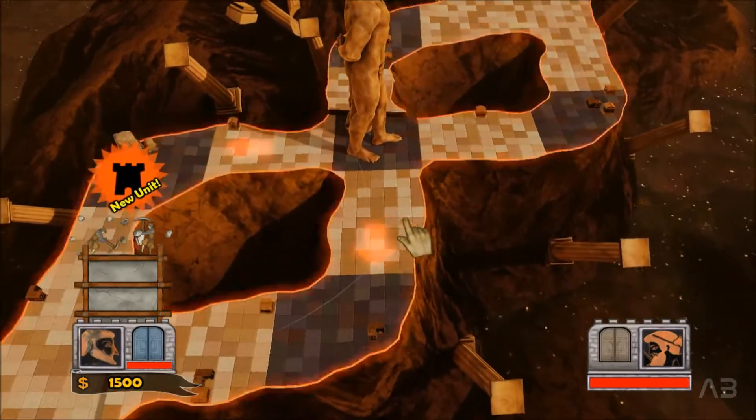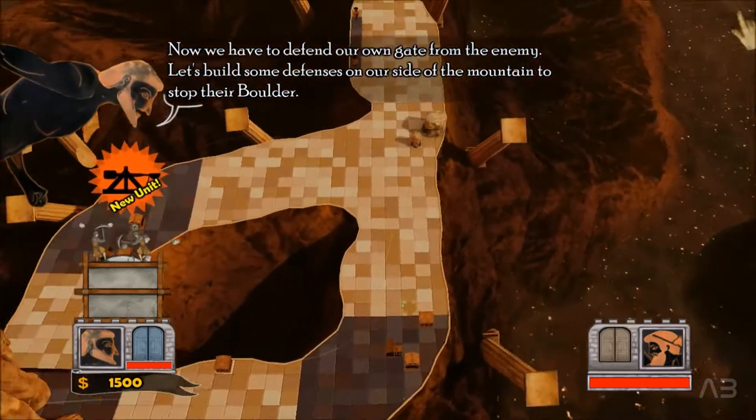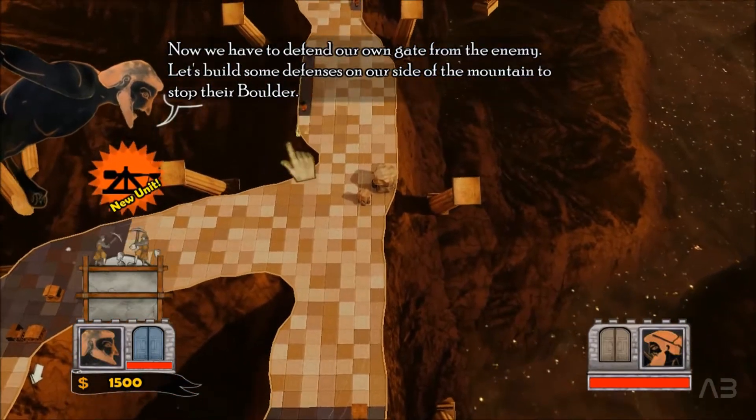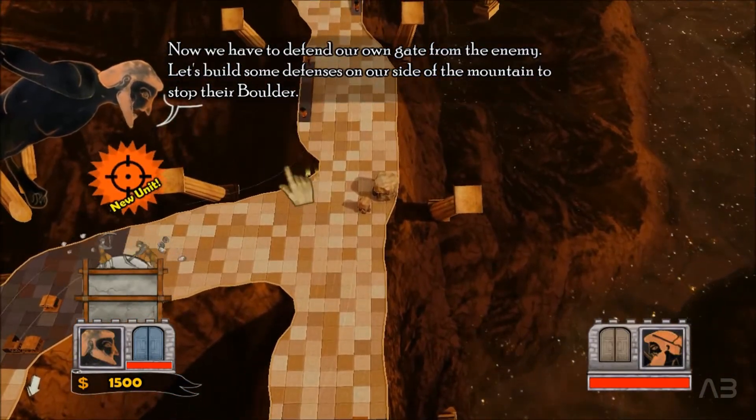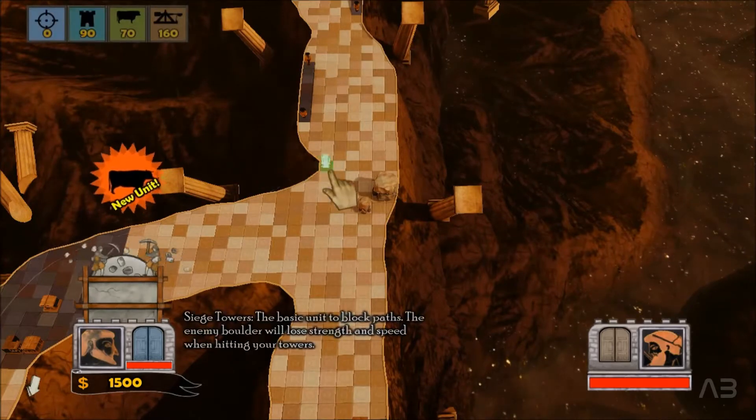These red arrows are showing us from which direction the enemy boulder will come. In order to defend my gate I will make some siege towers and some catapults behind them, near that rock.